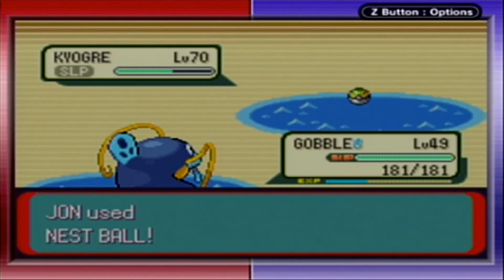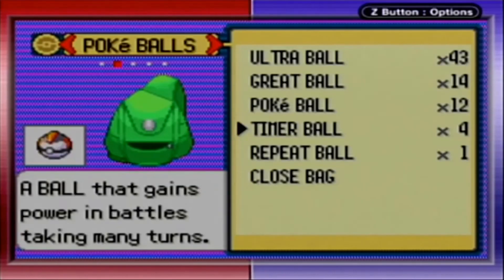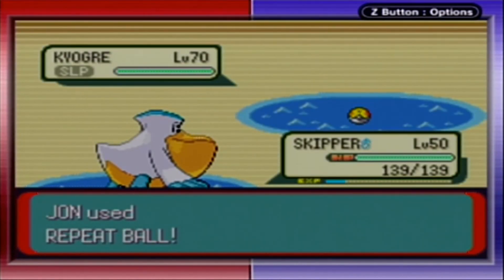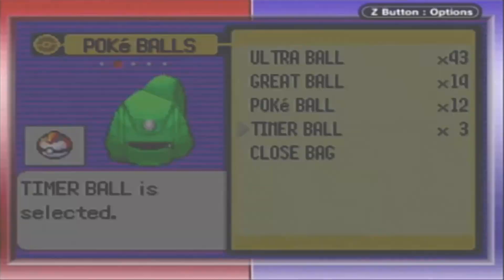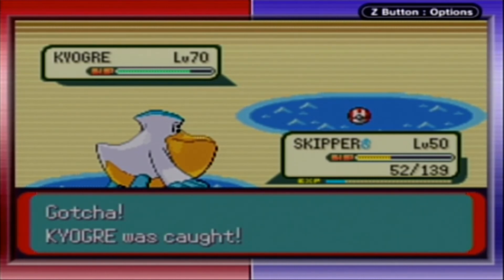Nest Ball! Okay, I had to try it. He just really wants to sleep — he's been doing that literally this whole time. Go, Repeat Ball! That caught it! I mean, it has been going on for a while because he kept using Rest over and over again.